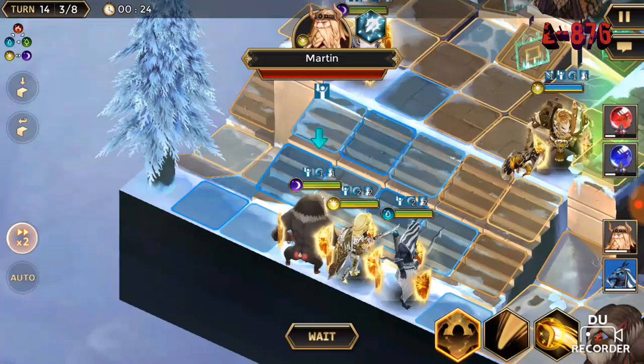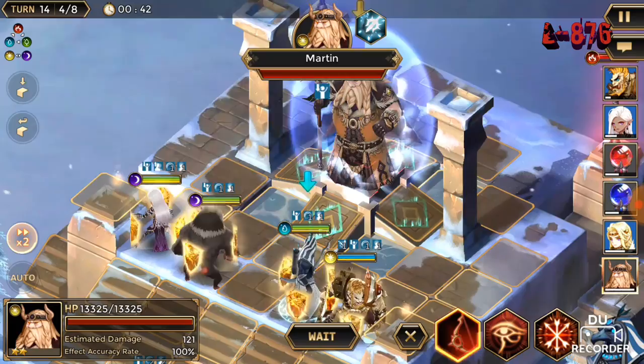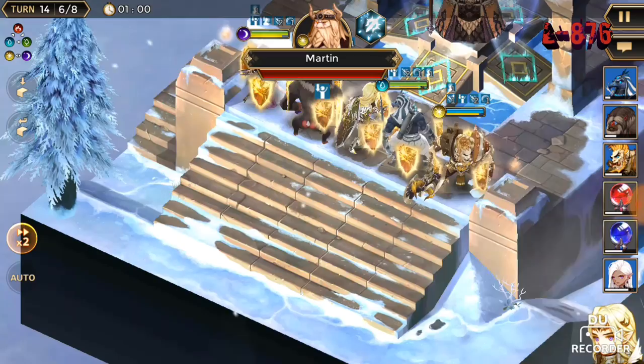I'm not sure, but I think one of them gives Martin defense. I was just trying out giving the attack buff here but it wouldn't work, so I'm just gonna wait another turn. I'm gonna go ahead and apply the crit rate buff now so I can get as much damage in as possible. This won't do much damage, but it will knock you back if you aren't under Arandel's shield.